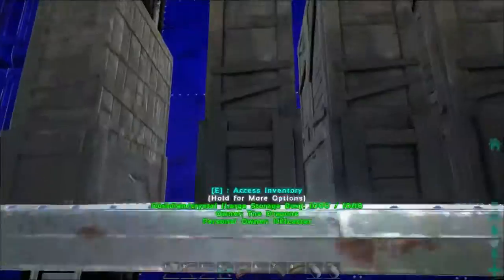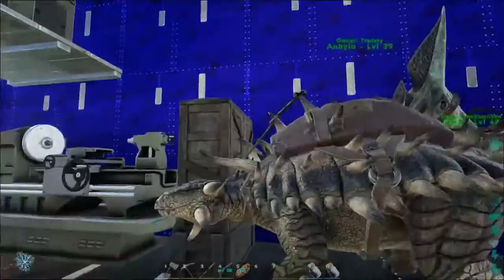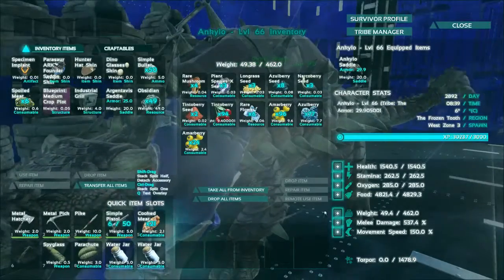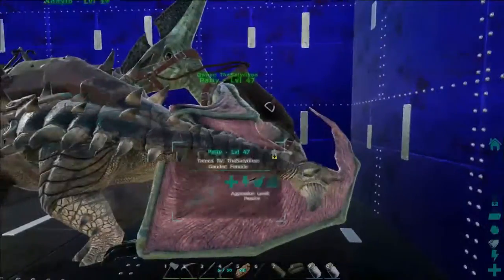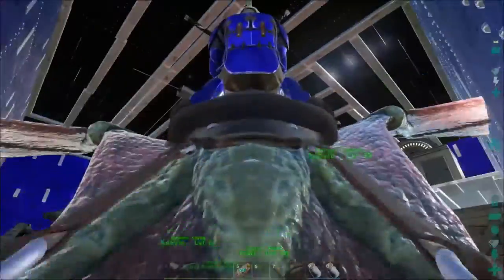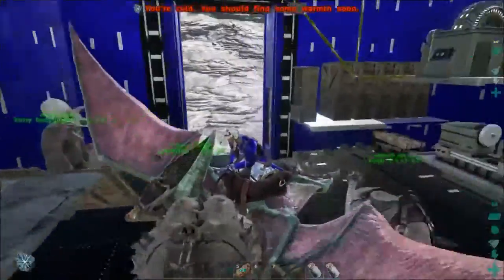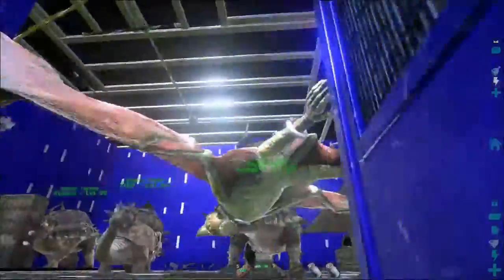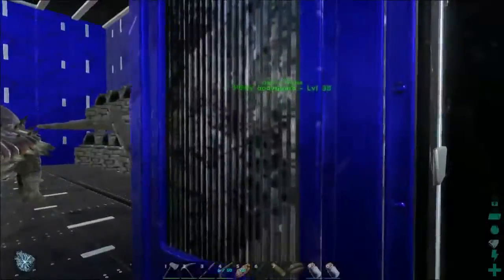I might take like 50 metal ingots or the obsidian, because I need polymer. My bird just decided to sit down in the corner. Let's put some extra weight on these guys since they can carry almost nothing — should have a mammoth in here. Now let's get back, get up on my bird, and fly out of here. It would be awesome if birds could fly backwards because the turning radius is weird.